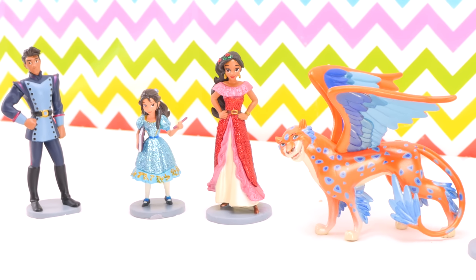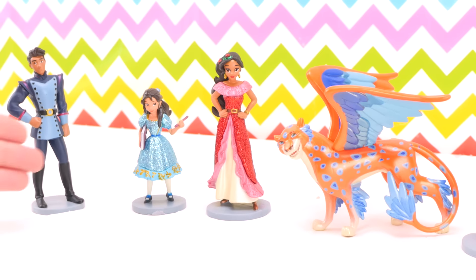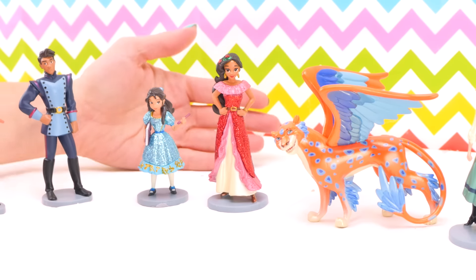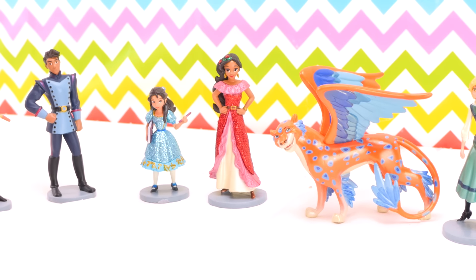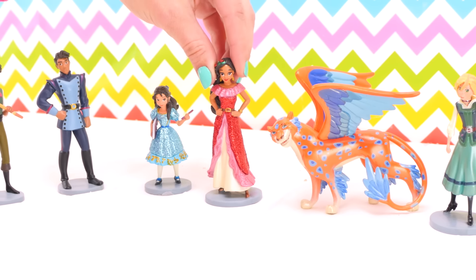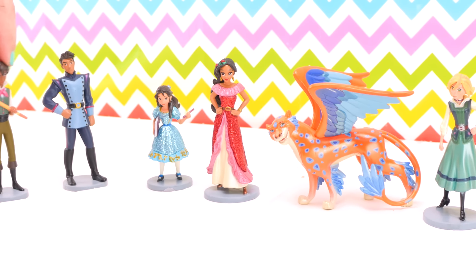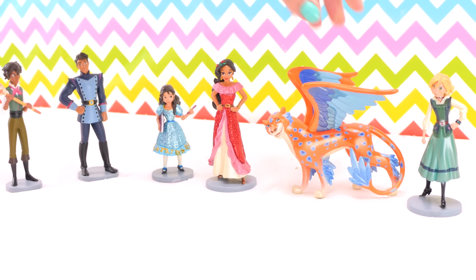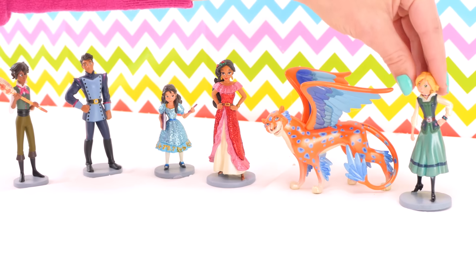Hi boys and girls! Look what we have here — it's the Elena of Avalor figure set. Look at all these characters: here's Elena of Avalor right here in the middle, and we have Matteo, Gabe, Isabel, Skylar, and Naomi.